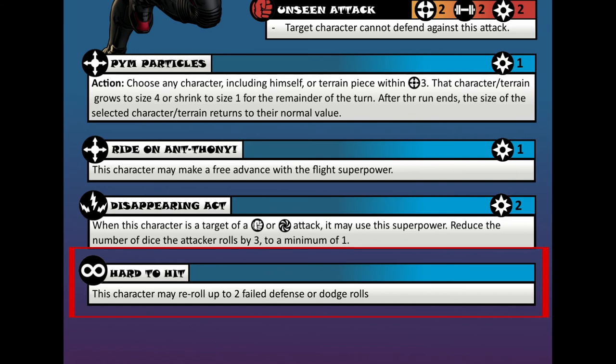Let's say Ultron attacks Ant-Man again with Metallic Fury — it's a strength 7 physical attack. Ant-Man uses Disappearing Act, so Ultron only rolls 4 dice. Ultron rolls 4 dice and gets 2 hits and 2 misses. Ant-Man rolls his defense dice — he gets 3 since his physical defense is 3 — and gets 1 success and 2 fails. Hard to Hit lets him reroll those 2 fails, and on his reroll he gets another success and 1 fail. Because of this, Ant-Man takes no damage.